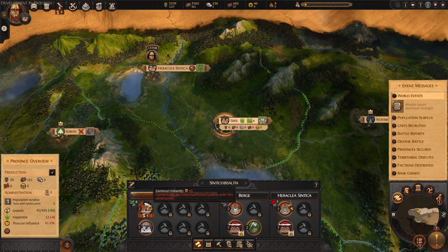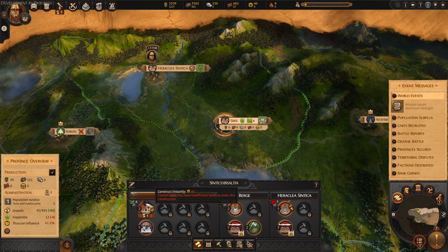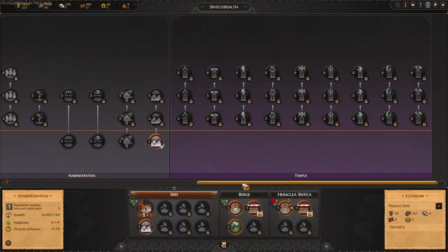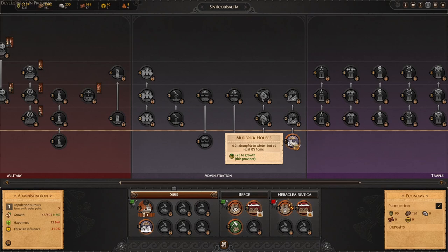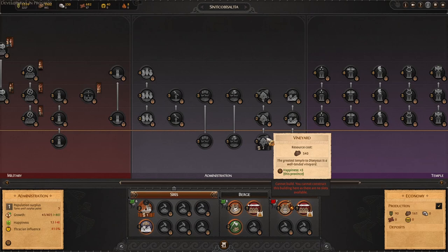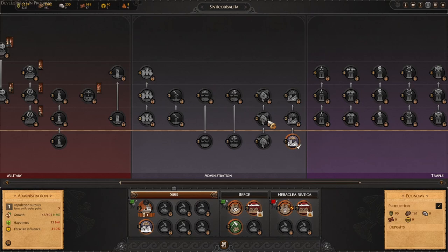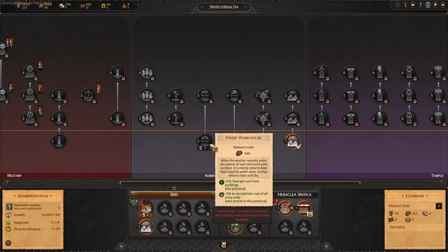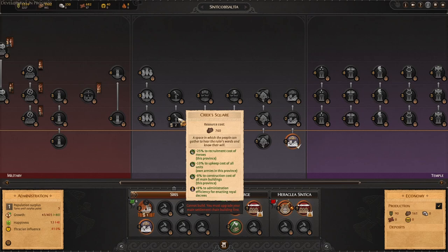Time to take a look at the new buildings. Another free mechanic is the ability to rush buildings — it always costs gold based on how many turns are left. This is a very nice added bonus that we had enjoyed in Three Kingdoms for a while, now coming to Troy. Looking at the buildings, you can see in the main settlement most of these look very familiar. The altars are the same. The growth building is the same. There is no more spy being unlocked from the vineyard building, but it will still provide happiness. The same wood bonus, food bonus that you have, and the same civic square bonus for reducing the time for administrative efficiency for enacting Royal Decrees.